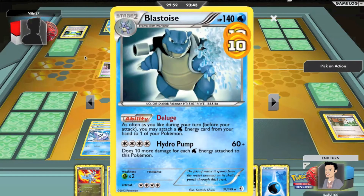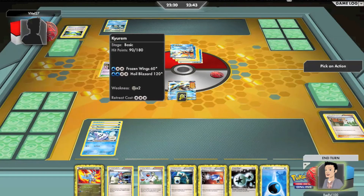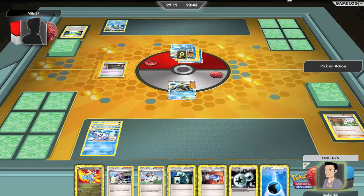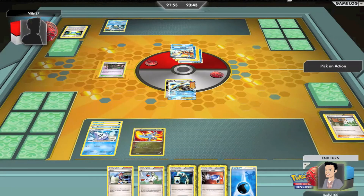Blastoise is out — I didn't even notice him. He killed him. I'm fortunate he doesn't have a hand, but as you can see I really don't have that many options. He doesn't have a special energy attached, so I'm going to go for it. I'm not going to let my Kyurem and Vanilluxe die without doing any damage, so I'm going to use the VCE energy switch.